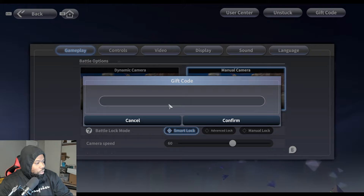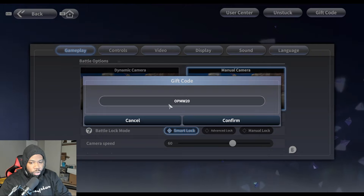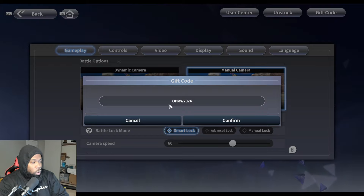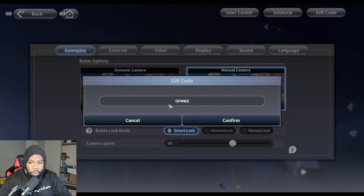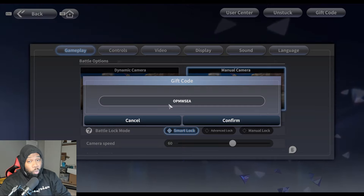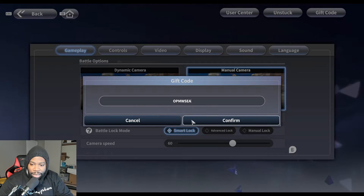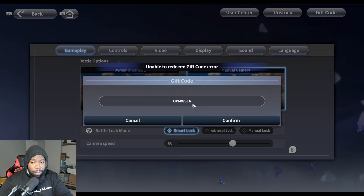Now for the next one — if you're on the SEA server, you can input these two codes: 'opmw2024,' which gives you free in-game rewards, or 'opmwsea,' which also gets you more in-game rewards. Both of those aren't available for me right now, but if you're on the SEA server, go ahead and input those.